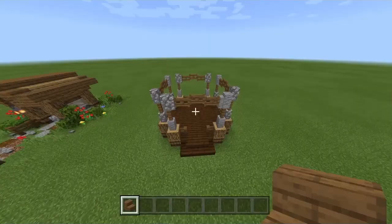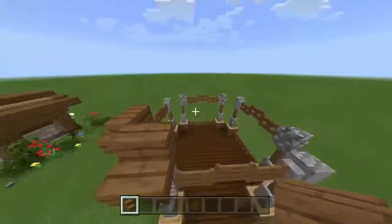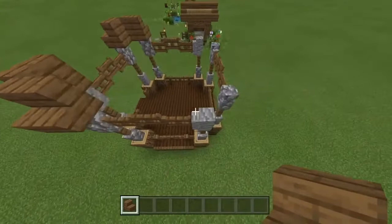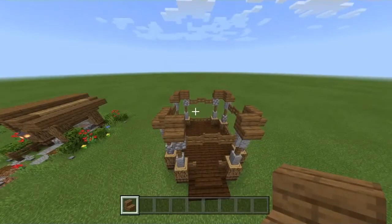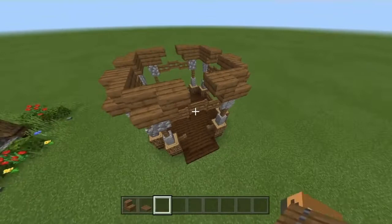After that's done we're gonna grab our spruce wood stairs and then we're gonna put it like this, pointing within the circle. After we're done with that we're gonna put the spruce stairs upside down, just like I'm showing right here. After we've done that we're gonna grab our spruce trapdoors and we're gonna put them between the upside down stairs, just like this.